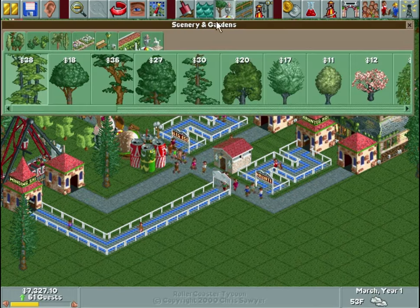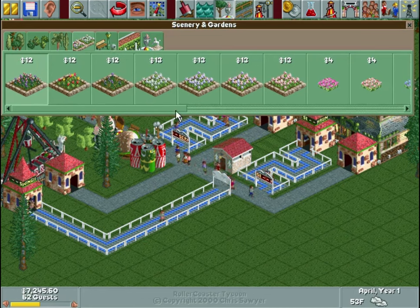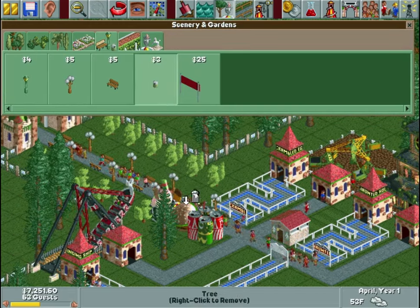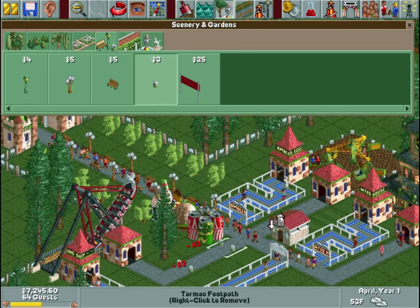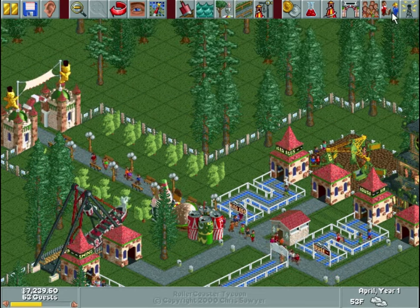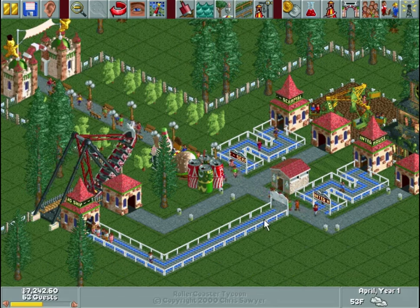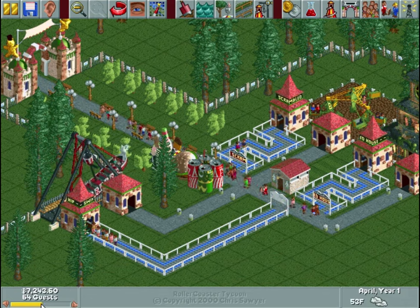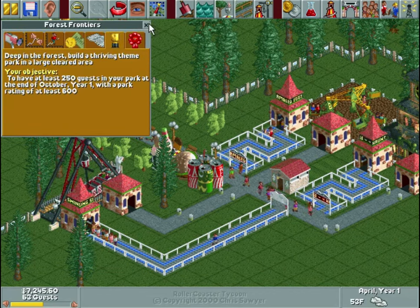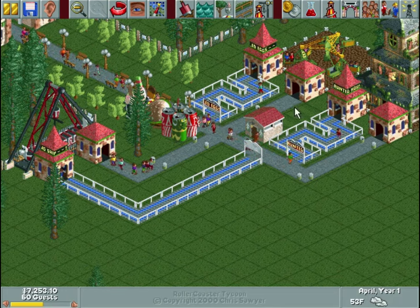This is the scenery and gardens tab. You can build trees, bushes, more exotic looking trees, flower beds of all different styles and colors. What I want to build right now are some trash cans, because as people eat food they create trash, and if they don't have a place to put it they're just going to drop it on the ground. The handyman can empty litter bins, so instead of having to sweep up trash which grosses out guests and lowers your park rating — we're at 550 and need 600 — trash cans help a lot. We're already making good progress. We started in March and we're now in April 4th.